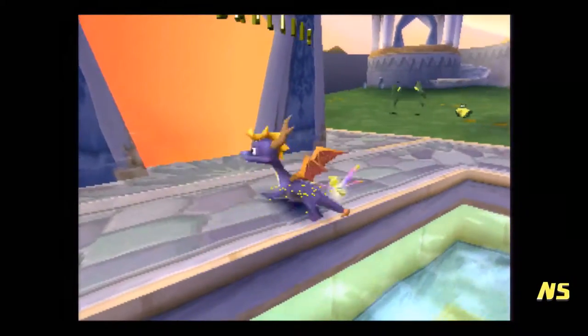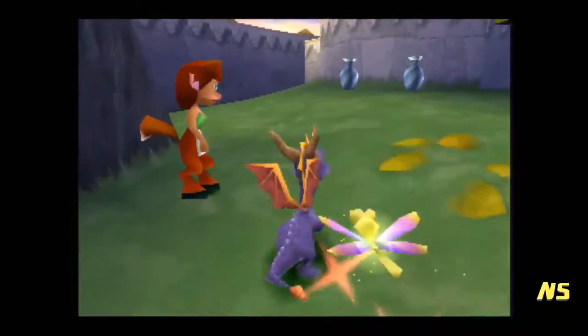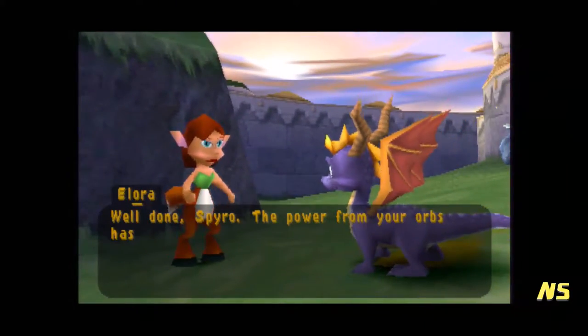This is Skello's Badlands — or it could be my headset, it's probably honestly my headset. This is a desert level. The power from your orbs has activated the whirlwind.